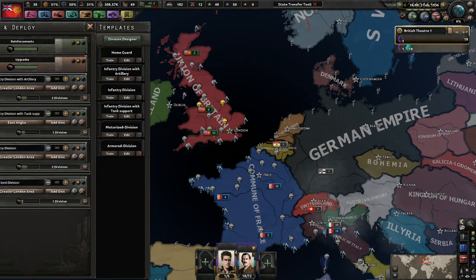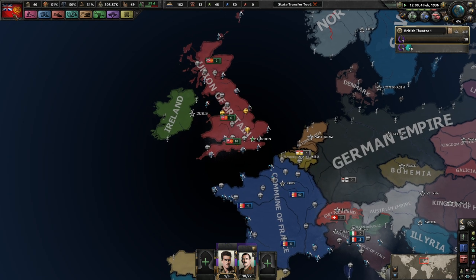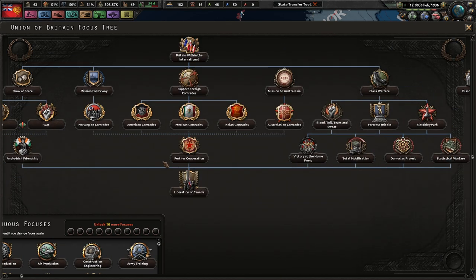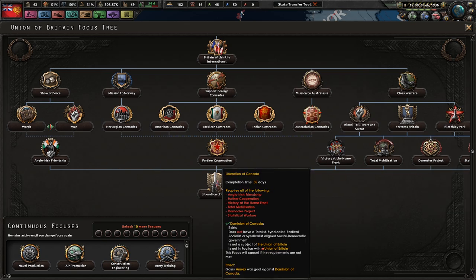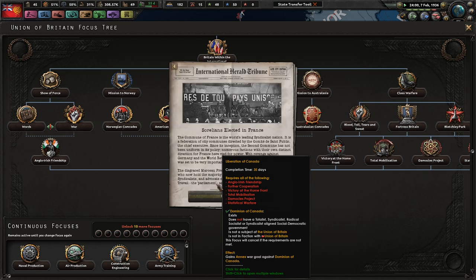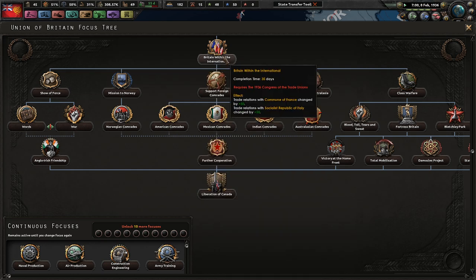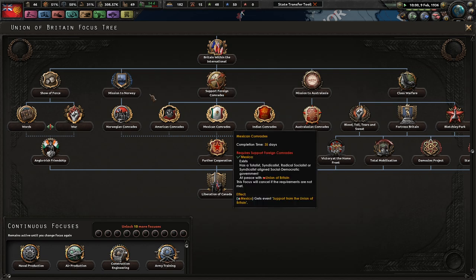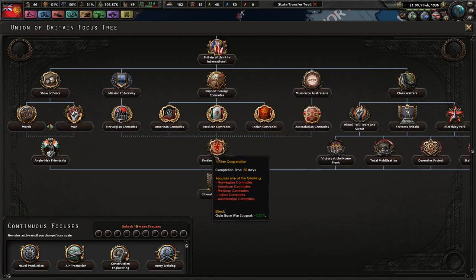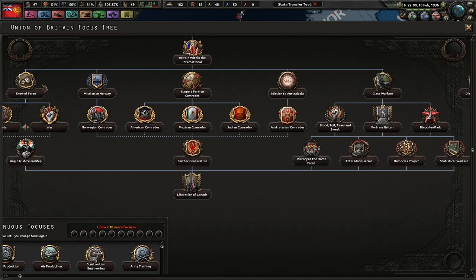We've got about two months left on our oil - chance to clear the war, that's fine. Is there a way that you could theoretically rush? No, because you need all of these to be done, and I don't think there's any way you can possibly get that done before Germany would declare war on you. I might be wrong - I mean, only 35 day focuses, but that's still about ten of them, probably around a year's worth of focuses at least.